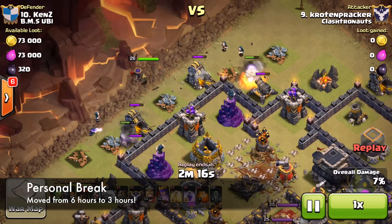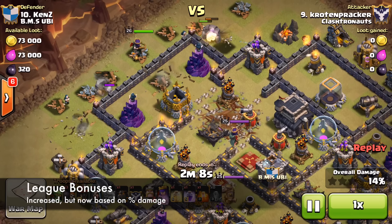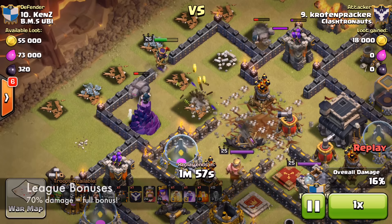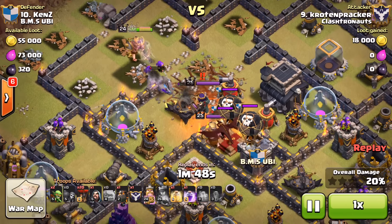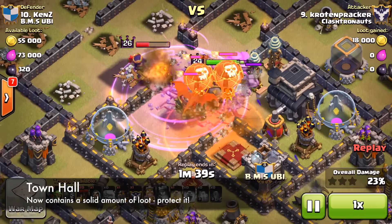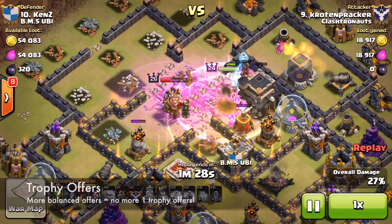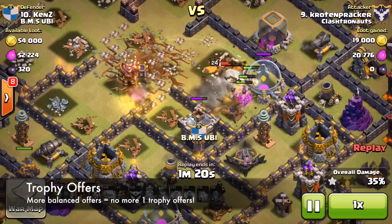The final section under big game changes covers league bonuses and trophy offers. League bonuses will be increased but now based on how much percentage damage you do — if you only do 20% damage you won't get the full league bonus. If you do 70% damage and get the victory, that gives you the full 100% league bonus. Also a significant amount of loot is being moved to the Town Hall. Finally, trophy offers will be more balanced — in Titan you should see a minimum of five or six trophies rather than those one-trophy offers everyone hates.